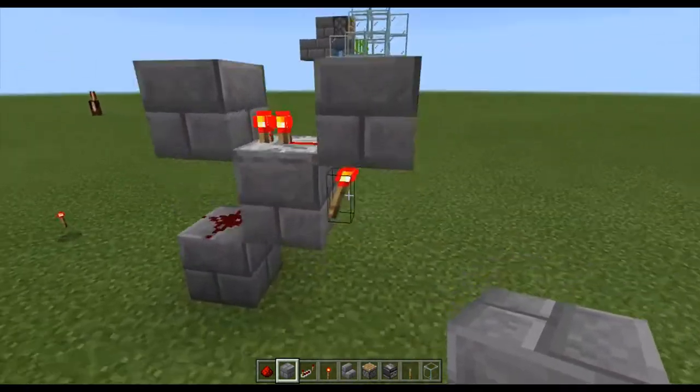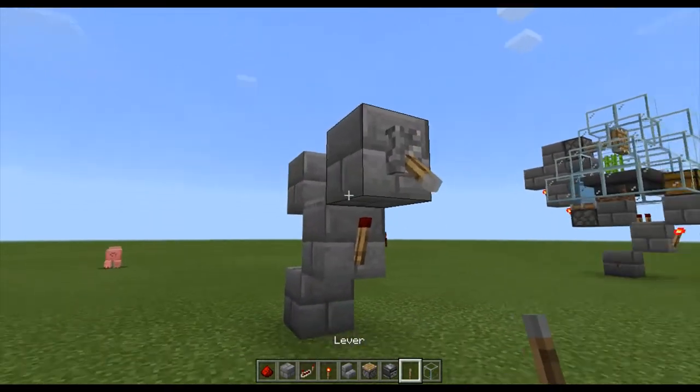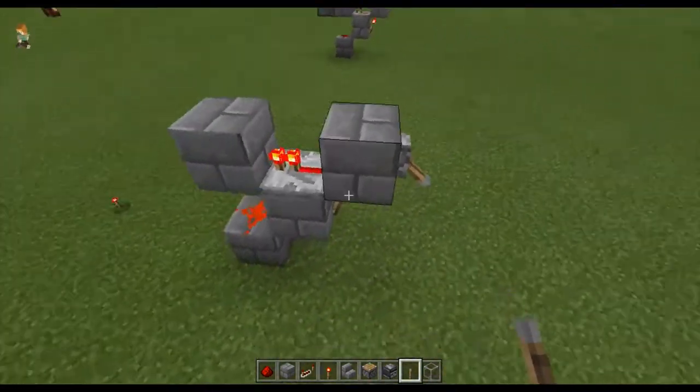Then place a torch down and another block of your choice — this creates your timer setup. Turn on a lever and then flick it off right now.